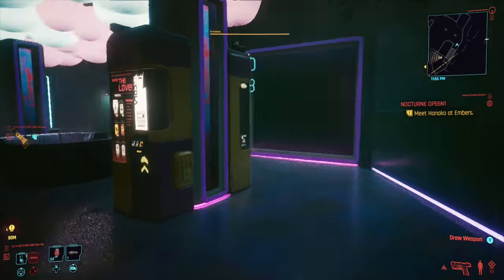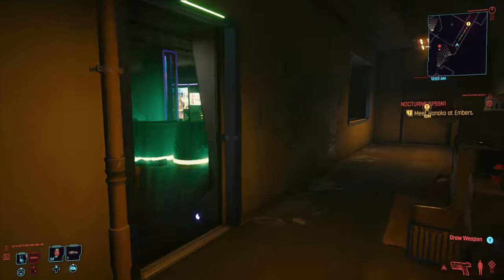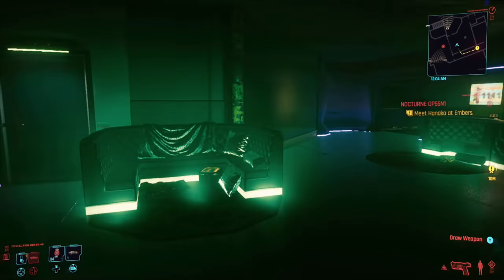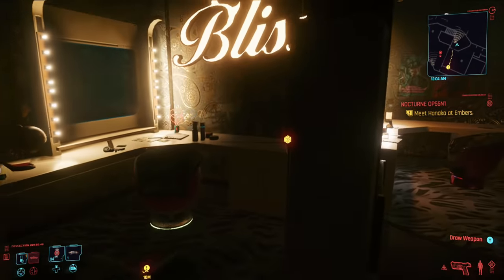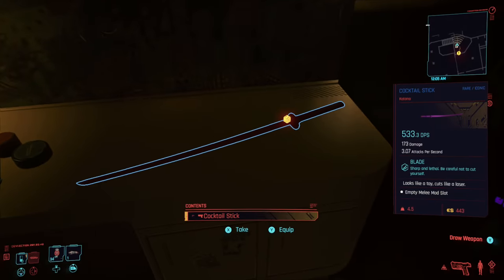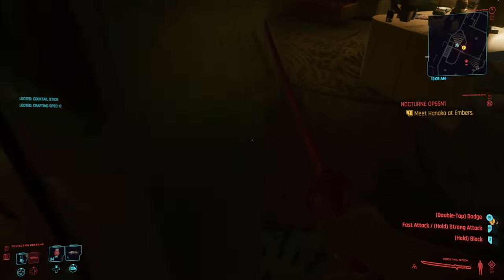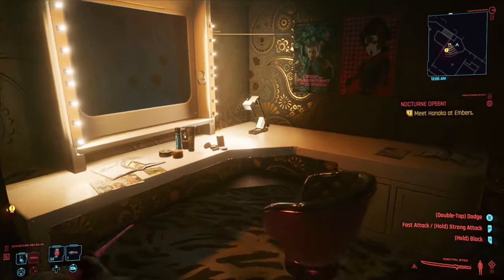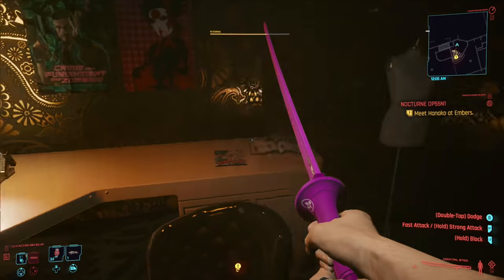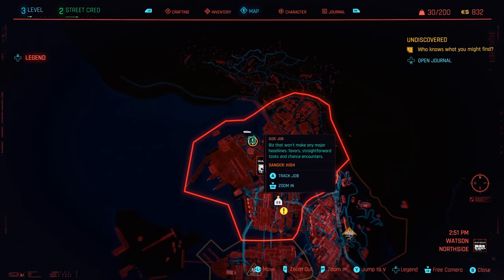Once inside, go up to the VIP area and into the back room — there are no hostiles, the club is completely empty. On a shelf you'll find the Cocktail Stick. Leave via the same window you came in. The Cocktail Stick does a lot of physical damage, has 70% crit damage and 10% bleed damage. If you have a melee build and upgrade it from rare all the way up to legendary, it's a really good katana.